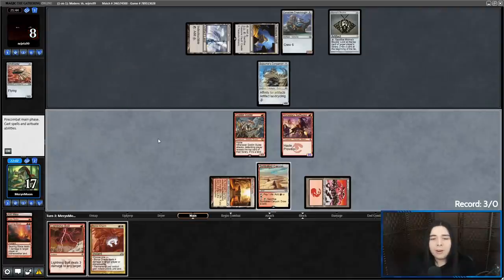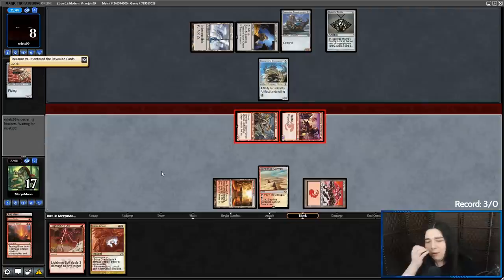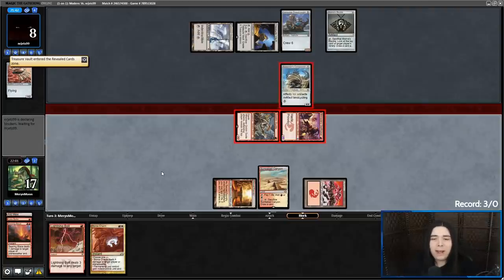I meant to do that on the Sojourner so I can bolt it — well, that was a mistake. I'm just going to get in for a little ping of damage and then bolt and Boros Charm, and we should have it.